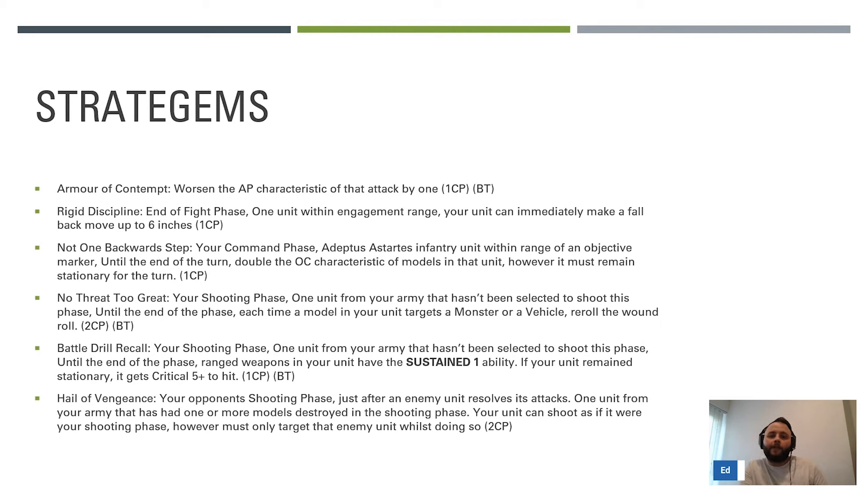Battle Drill Recall: in your shooting phase, one unit from your army that hasn't been selected to shoot this phase - until the end of the phase, ranged weapons in that unit have Sustained Hits 1, and if your unit remains stationary it gets critical hits on fives to hit as well. It's one CP and a battle tactic. You can get a Whirlwind hitting on threes and critting on fives with Sustained and Oath. You can use it on Desolators against hordes behind a wall, on Aggressors after they fall back to double OC and then shoot - that's three CP to do - or on the Redemptor: if it stands still it gets heavy, so it's hitting on twos with sustained and full re-rolls using its macro-plasma.